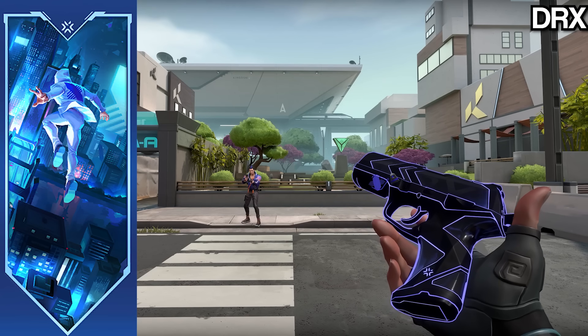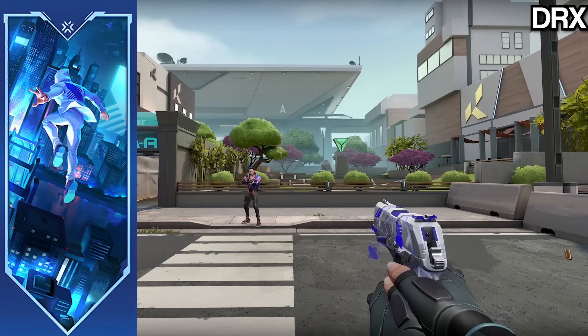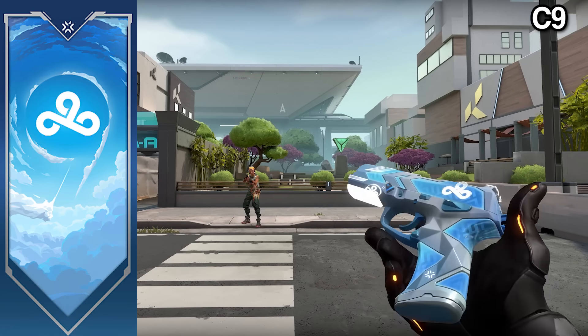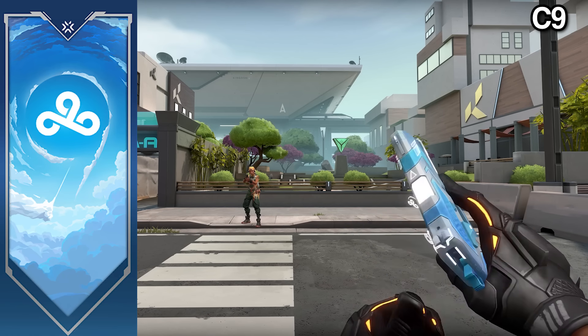Probably the ugliest skin I've seen yet — the gray and blue is disgusting. The player card doesn't even really match their logo, but cool. Cloud9 — a classic team always on the bottom of the leaderboards, but nevertheless cool. It's got the cloud vibe to it, very nice.